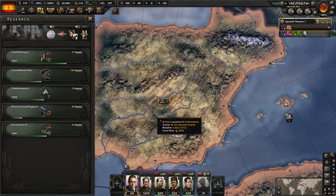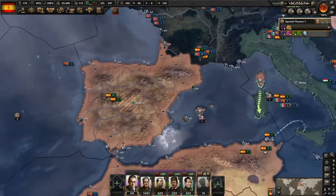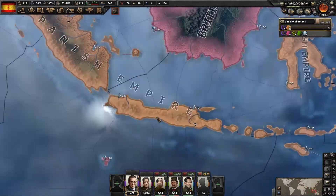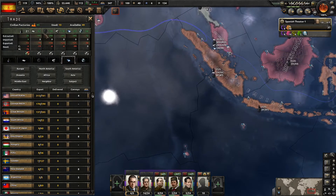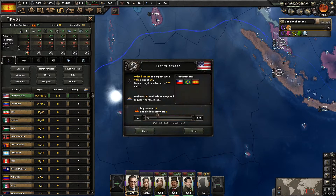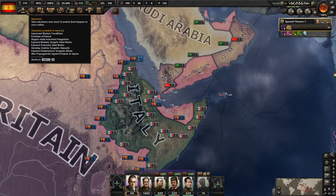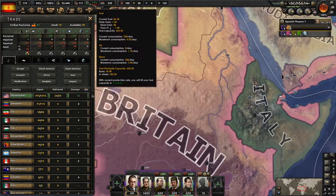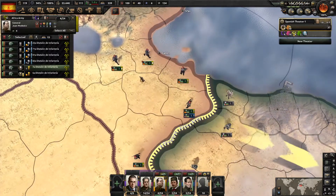We are researching field hospitals, so we'll use that to our advantage. I do want some garrison divisions. We kept the Dutch East Indies — those beautiful, beautiful resources. We ain't gonna need money no more. I still want to trade for more oil and get the fuel stockpile up there. We are running our entire navy right now, so there's that.